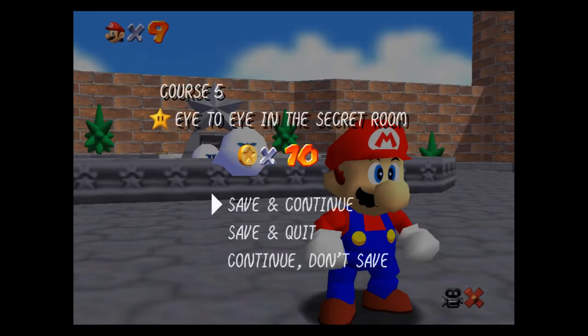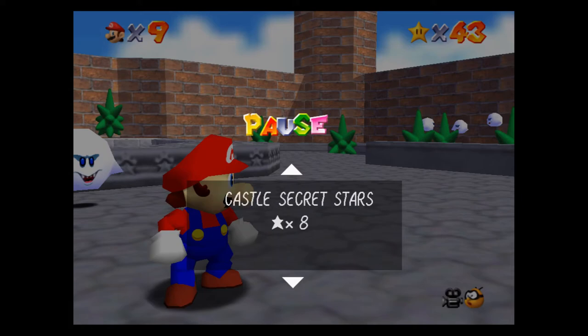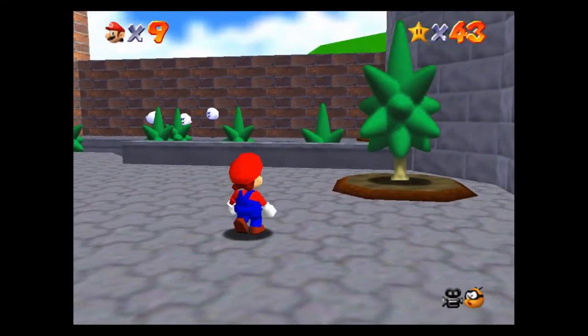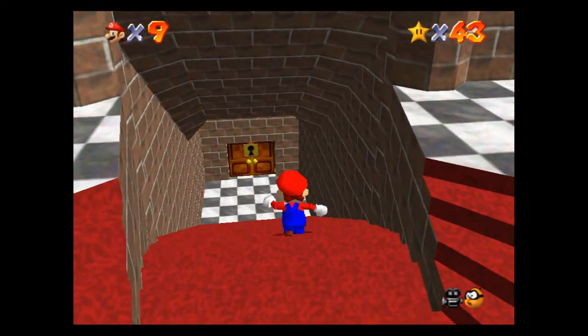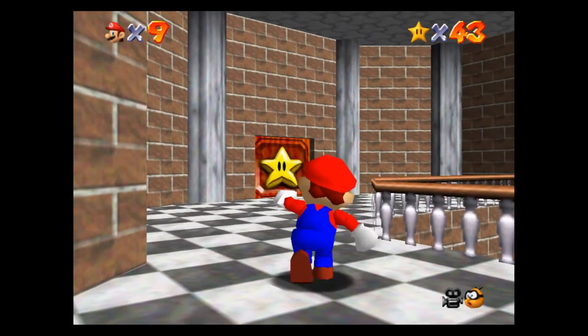Let's take a look at what we've got here. Big Boo's Haunt is done — we've got seven stars there, we've got eight secret stars. We are rocking this, guys — we are blasting through this game like it's nothing. That'll do it for this episode. The next thing we're going to do is head downstairs and start knocking out some of these levels down here.